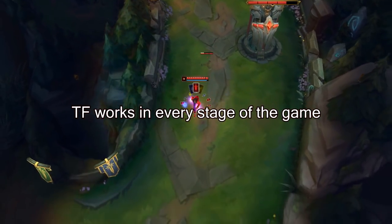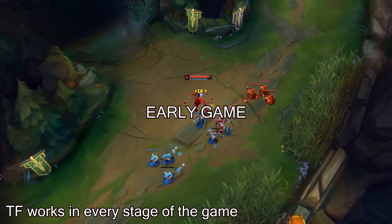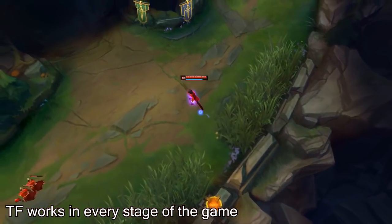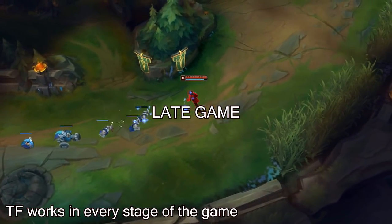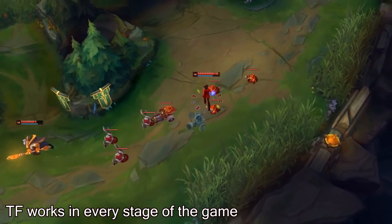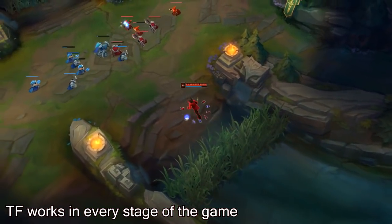The next thing I want to talk about is Twisted Fate works in every single stage of the game. Twisted Fate is able to carry the game no matter what time. In the early game, you are able to roam around and get objectives for free. You're able to help your teammates get back into the game or even get them ahead. As soon as you get into the mid-game and your laning phase is over, you will be able to split push. And even if you drag the game all the way to the late game, you will still be very useful because you can one-shot so easily. Most champions in the game peak their strength at some point and after that they get worse. However, in the case of Twisted Fate, no matter what stage you are in, you will always be useful.